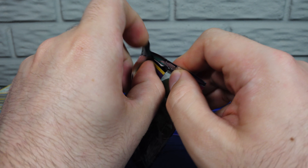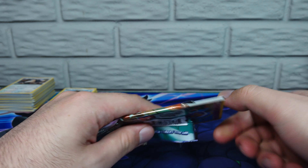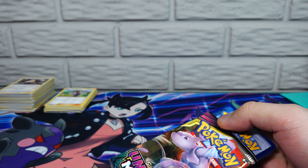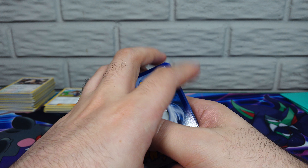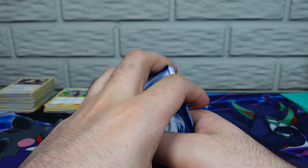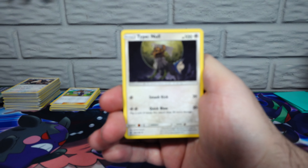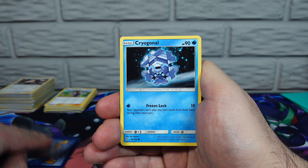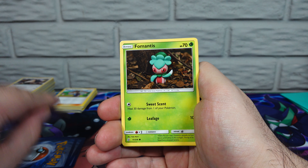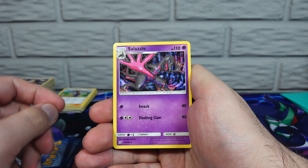Next up is the Mew and Mewtwo pack. You should get some nice Tag Team cards from here — not that we've seen any of that yet tonight. Another greenback. We've got Type Null — some of those look really cool. Steenee. Azelf. Trifflum. Dugtrio. Cryogonal. Mareanie. Fomantis — that's a really cool looking Fomantis, I like that style. Drillbur. Reverse Holo. And a Salazzle rare non-holo.